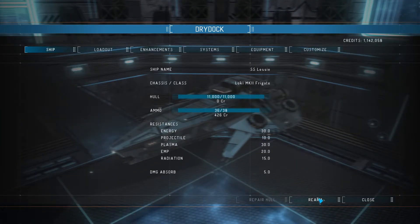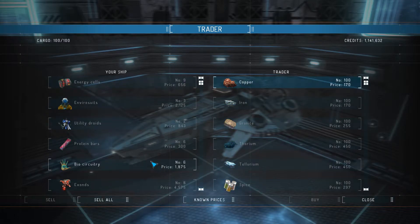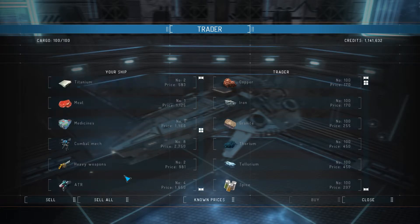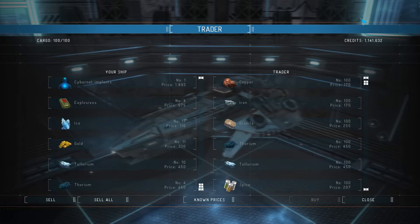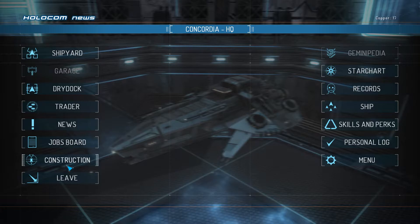Let's see if we can rearm. Let's dump all our goodies — look at all that stuff. Exons. So we got 1,141,632, so let's sell all. We made like 117,000 or something like that. Not bad — that was not a bad trip.